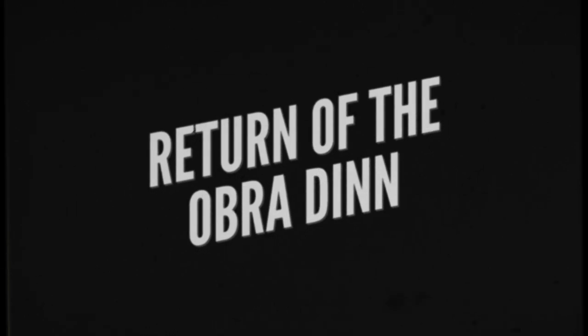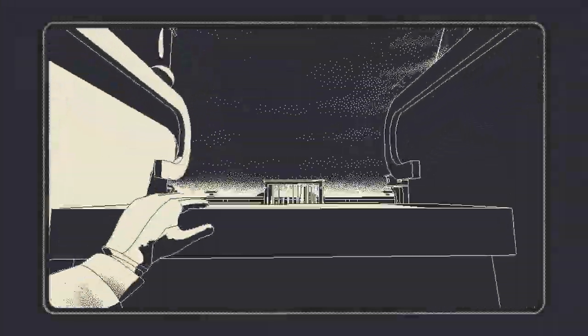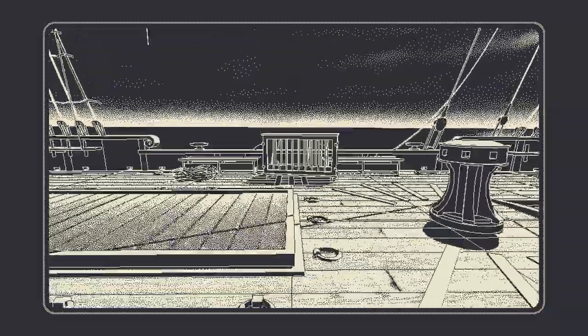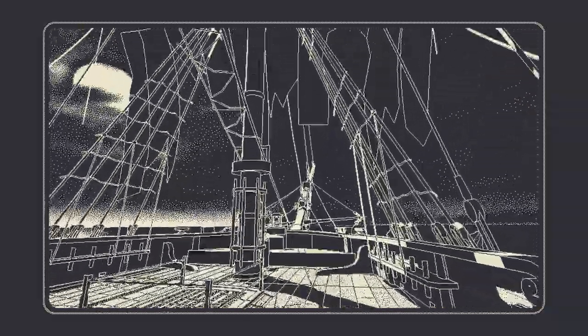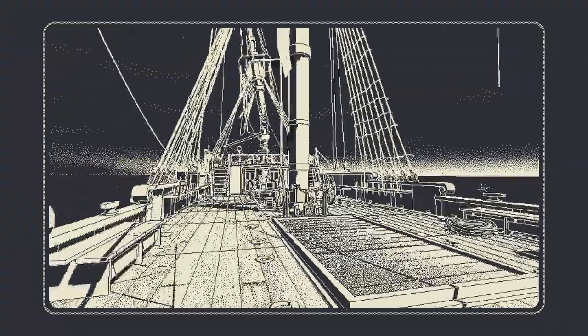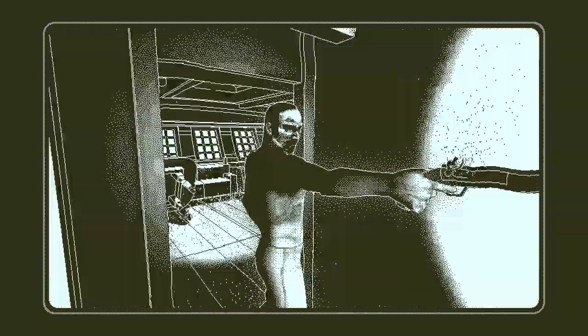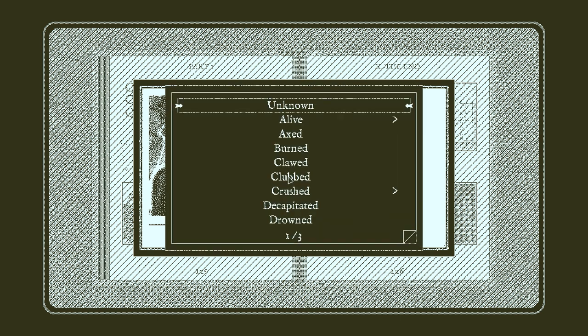Return of the Obra Dinn. The crew of the Obra Dinn, a creaky old trading ship, has mysteriously disappeared, and it's your job to discover their grisly fate. You're an insurance investigator, but not the boring kind. Using a magical watch you can revisit the exact moment of a person's death and walk around inside it like some kind of crime traveller.